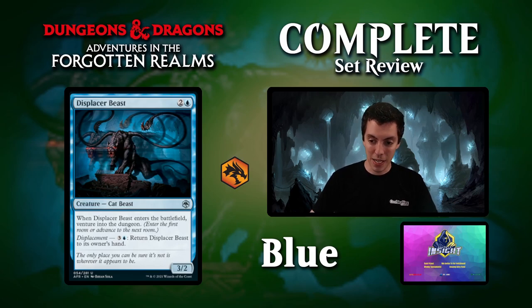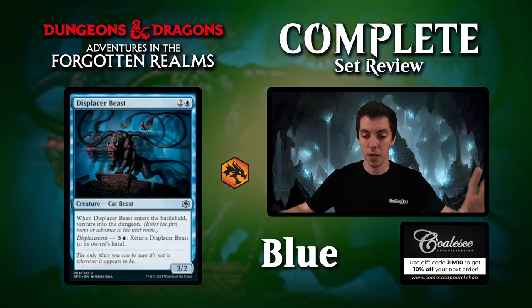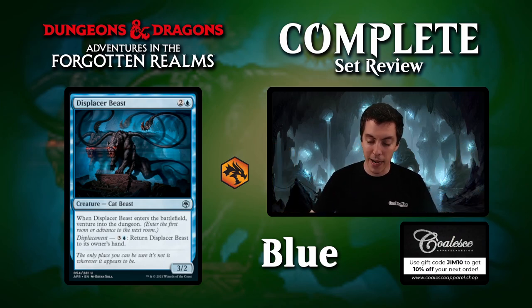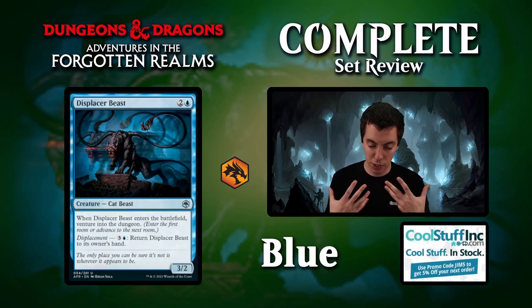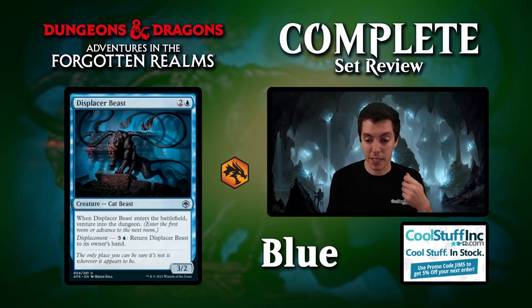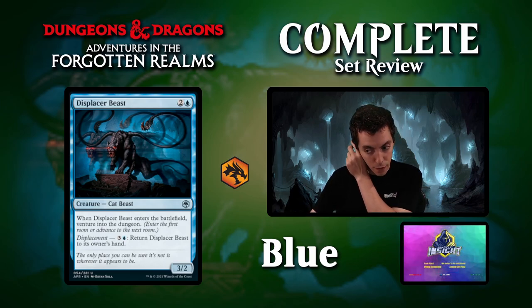Up next is Displacer Beast, 3 mana for a 3-2. Comes into play it ventures — already happy with it. And for 4 mana you can bounce it back to your hand, cast it, bounce it, cast it repeatedly in the late game. That's pretty cool. Venturing is not exactly worth a card, but it provides good advantage. Solid draft common. Not sure if blue is a big Venture color, but blue-white is a Venture pair, and this is definitely a very solid draft common.